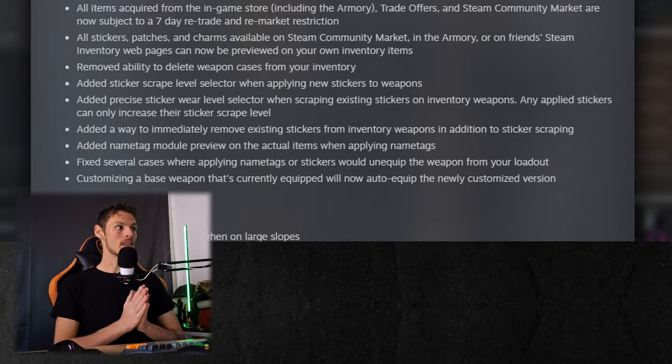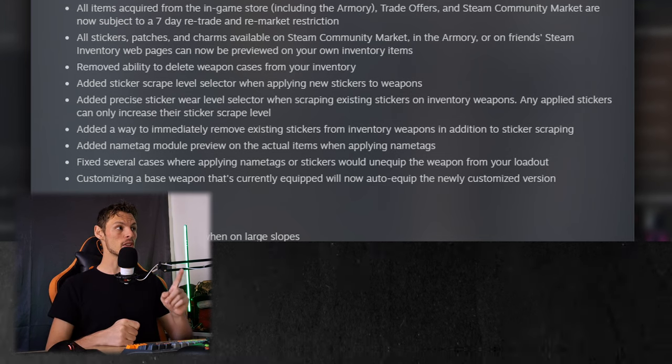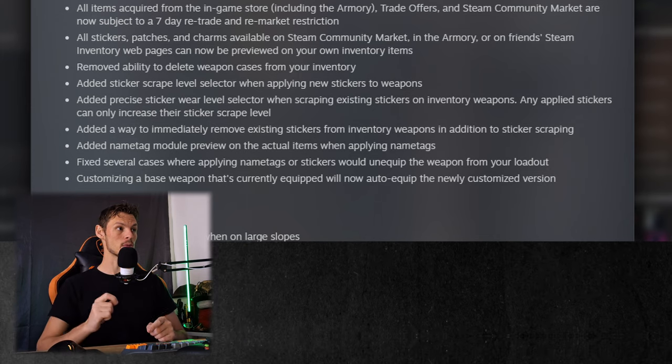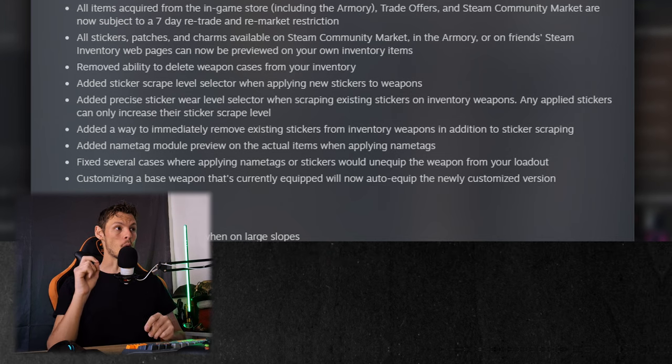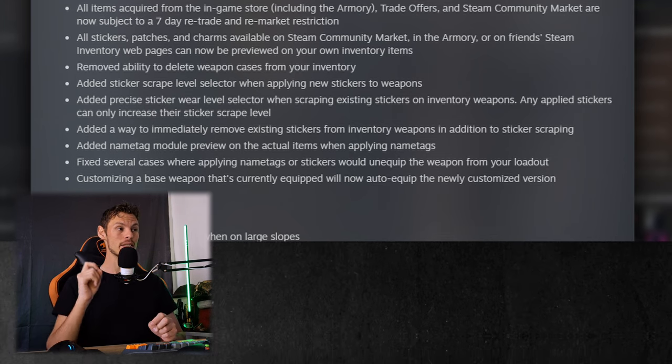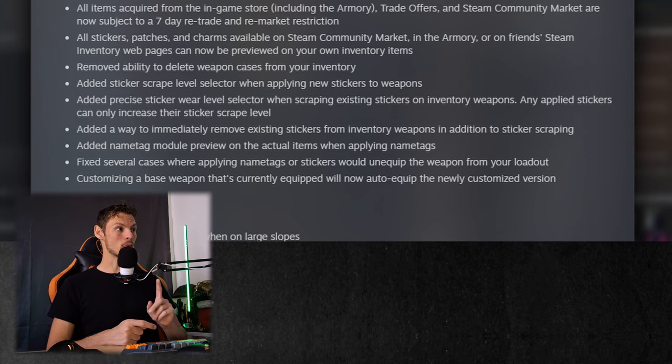Inventory and items: all items acquired from the in-game store, including the Armory, trade offers, and Steam Community Market are now subject to a seven-day retrade and remarket restriction. So if you buy something from the market, trade something, or get something from the store, you have to wait seven days before you can resell or trade it — it's now also a marketplace lock. A lot of traders are going to be angry about this, but it's much safer against hackers taking over your account. And they removed the ability to delete weapon cases from your inventory — why would you even want that?